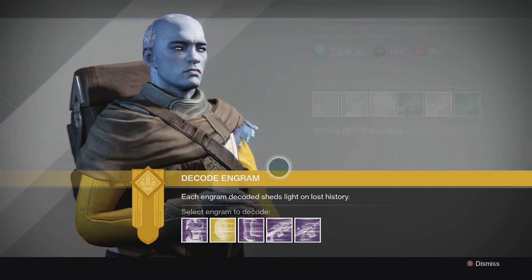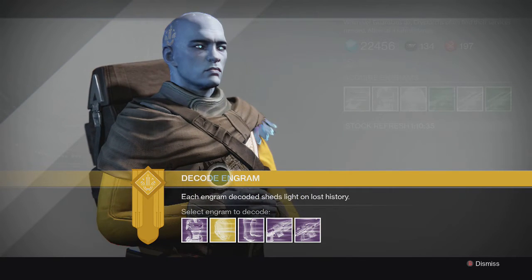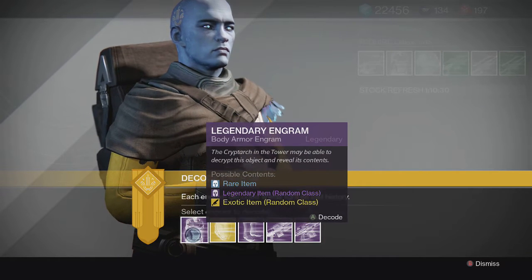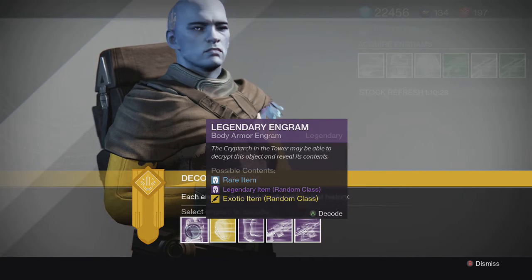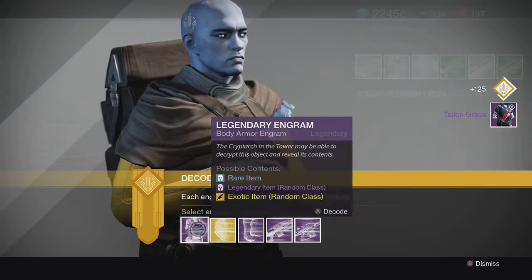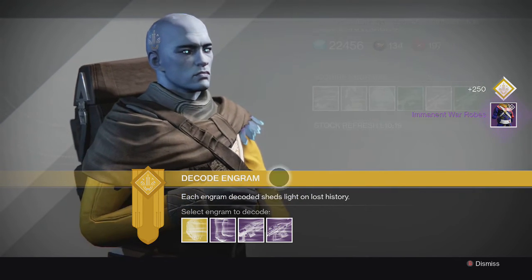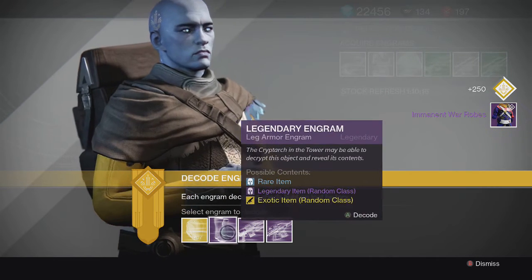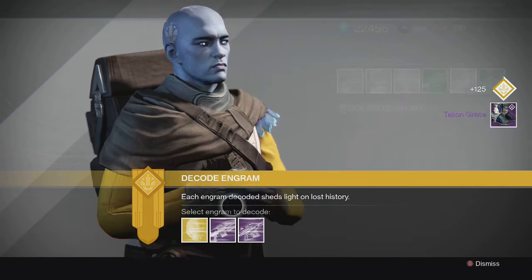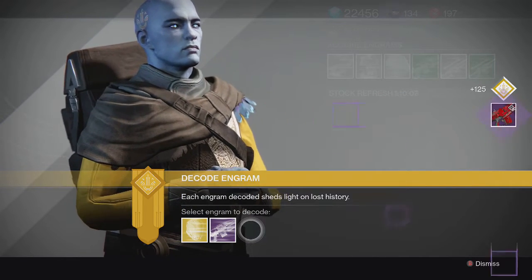I'm going to start off with the legendaries — specifically the legendary armor engrams. I believe I have a couple of chest engrams, so let's start with these. For the first one we get a Talion Grace, a Warlock chest piece. For the second one we get an Imminent War Robes, another Warlock chest piece. For the boots we get another Talion Grace for the Warlock.